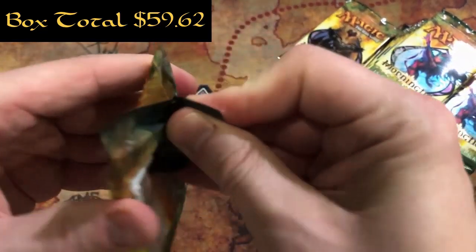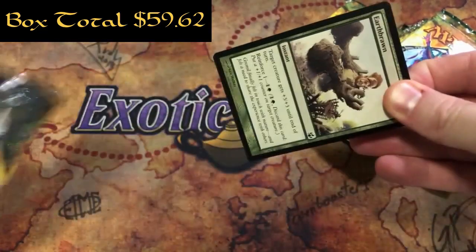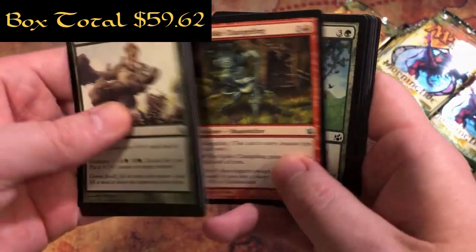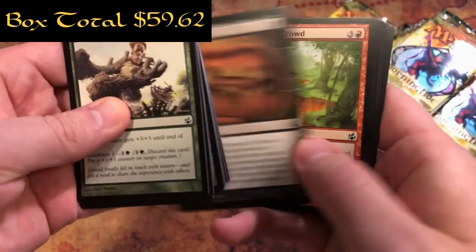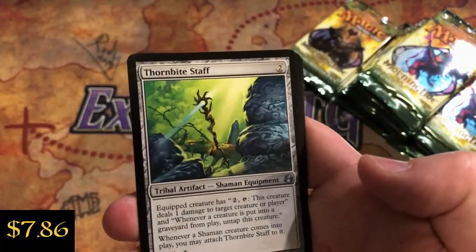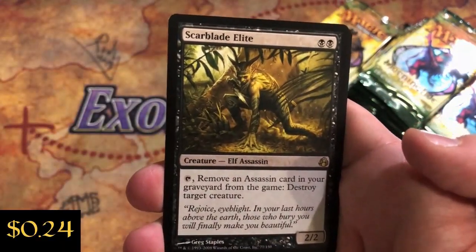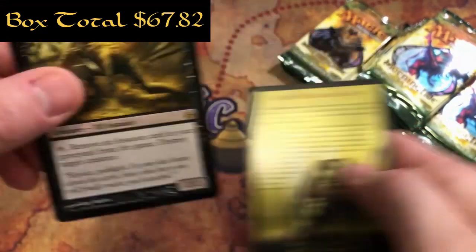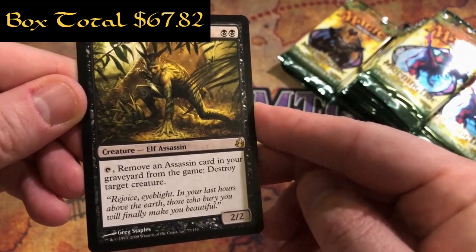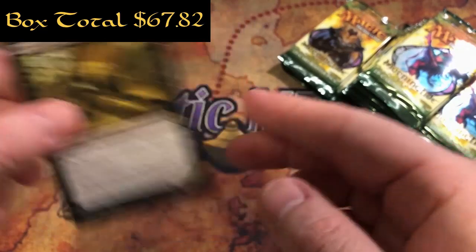Pack number nine. Another Obsidian Battle Axe, Thornbite Staff, Walker of the Grove again, and a Scarblade Elite. Two black for a 2/2 Elf Assassin - you can tap it, remove an Assassin card in your graveyard from the game, destroy target creature. Cool.